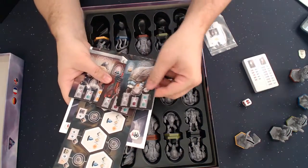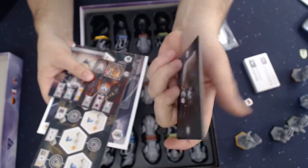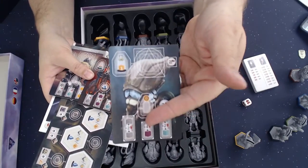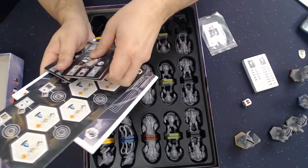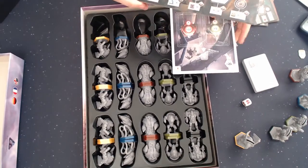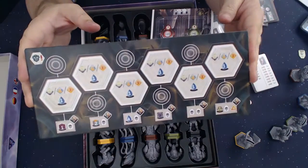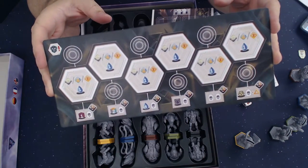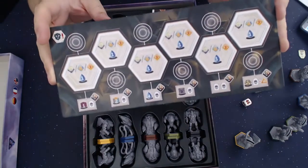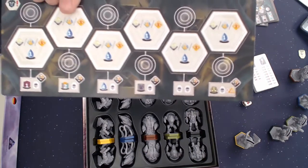We have the Exosuit Upgrade Boards — one for each path, with really cool artwork. Then we have the Guardian Board. Guardians of the Council is one new module, or rather it's the Pioneers of New Earth module — excuse me.